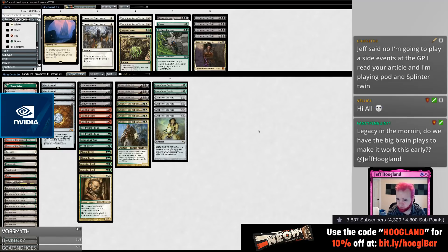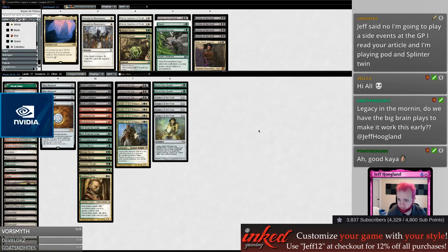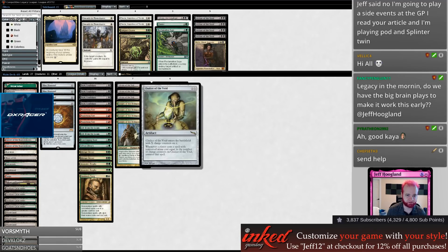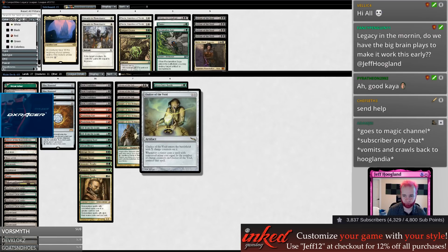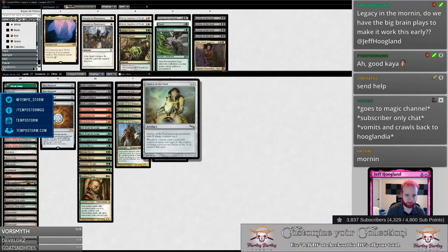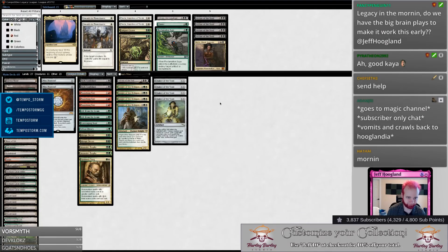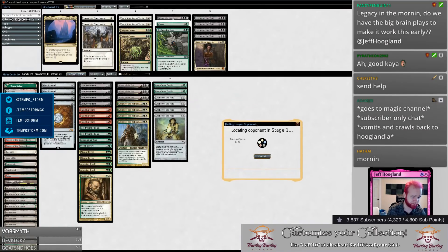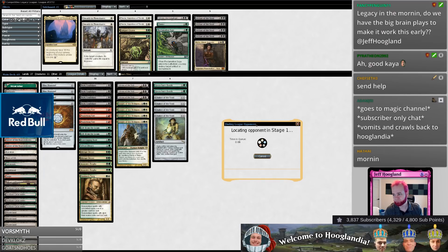Legacy in the morning — do we have big brain plays to make this early? Well, we're just playing a Chalice of the Void deck. For people that aren't aware or haven't played a lot of Legacy, these are the ham-fisted 'just smack the smart Brainstorm players around' decks. You just go ahead and lock them out of casting their spells, and then it doesn't really matter what you win with after that because they can't play most of their magic cards.